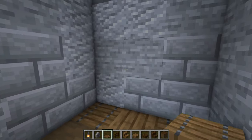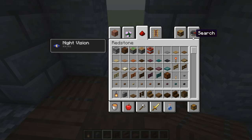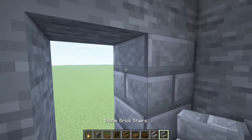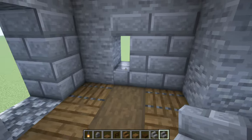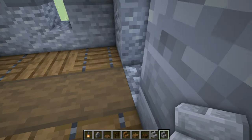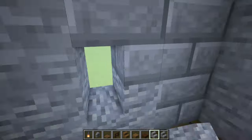Now we're gonna knock off some blocks for the arrow slits — two to this side, two on this side, two and two. Now let's get some stone brick stairs and andesite stairs. Place an upside down stair there and a regular placed stair like that, right here upside down and regular — just like that. Let's do it again on each side. We've got some arrow slits now.